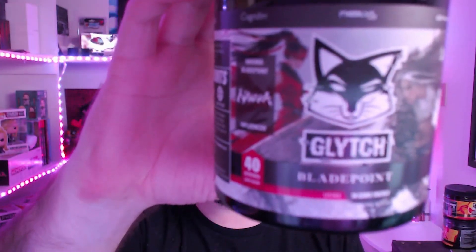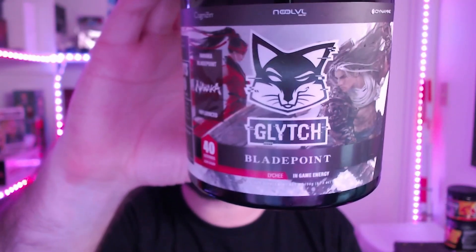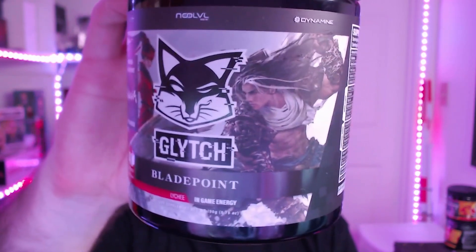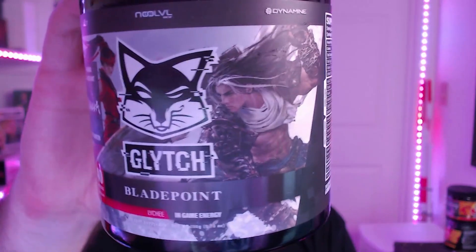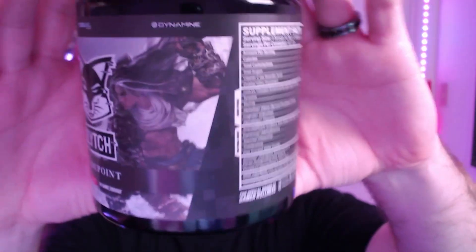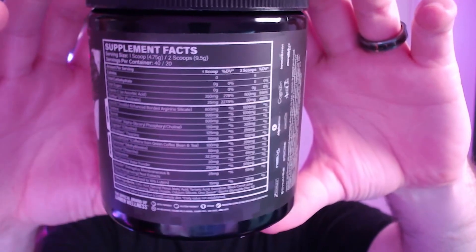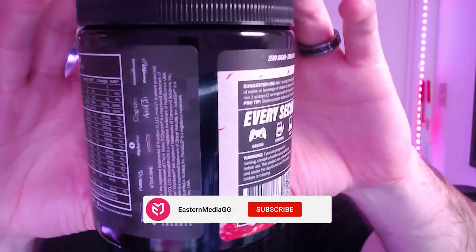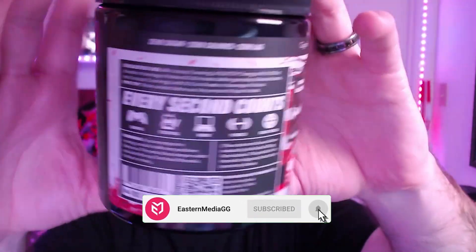What's up everybody, it's Death Before Sanity. We're going to be doing another glitch review today. We have Glitch Blade Point — it's the Naraka collaboration. It's lychee — you tell me how to pronounce it. You can see that pretty anime art there, samurai, whatever you want to call it. You've got your supplemental facts here. This is part of the in-game energy line that they have, so it is their 40-serving tub. Every second counts.